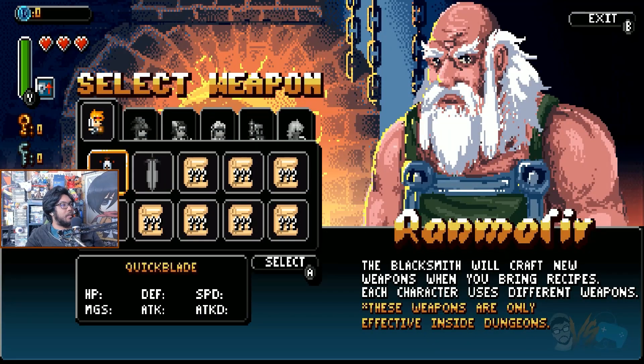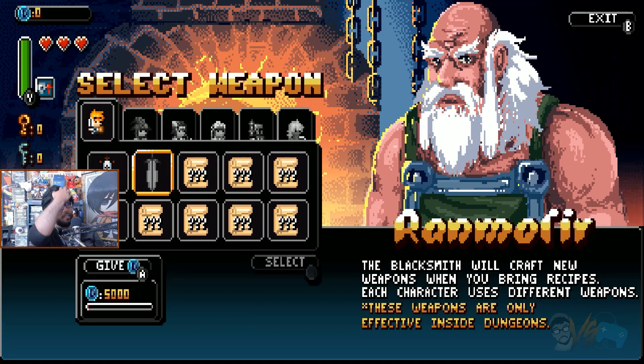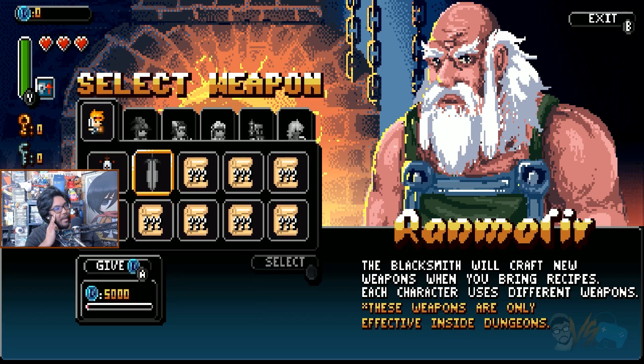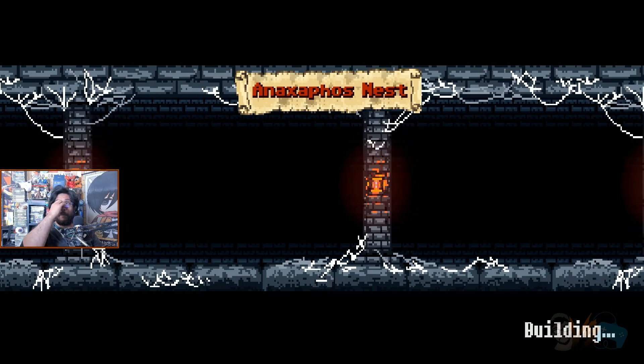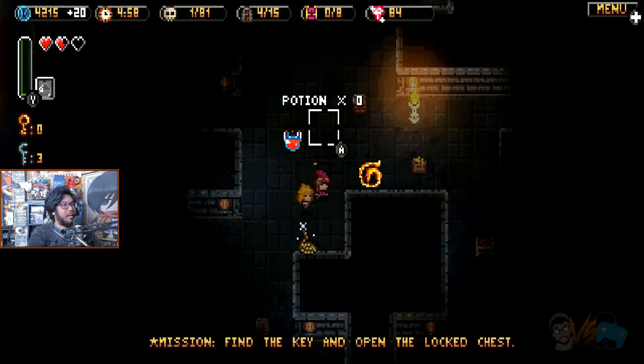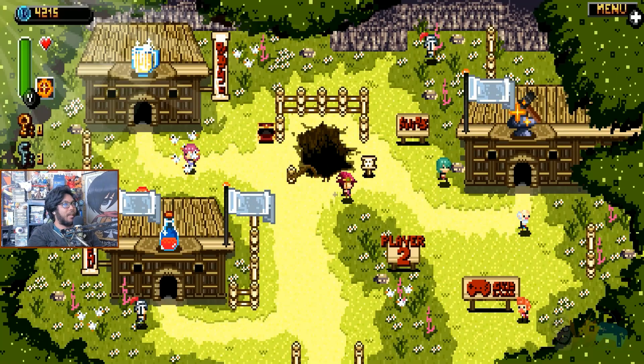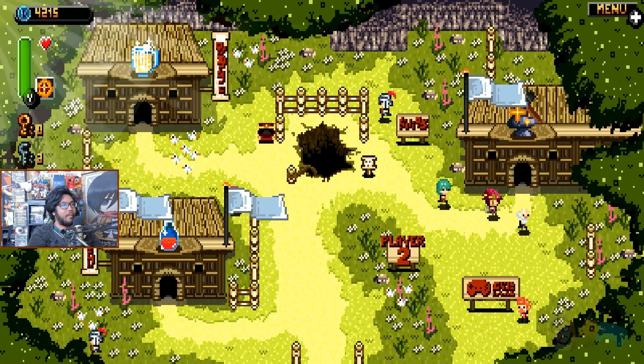Throughout your run, alongside gold, you'll obtain D-Coins. These coins are used in the village with upgrades and relics at the store. If you die in the dungeon, you drop all your coins, but they can be retrieved by getting back to your death spot and picking up your souls before you die again. The only way to bank your D-Coins is to either finish the run or use a magic rope that can be bought in town to teleport back to base. All of your dungeon progress resets, but it's part of the charm.